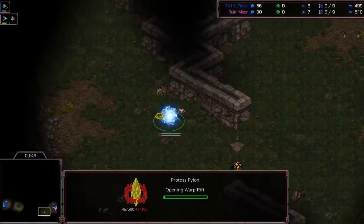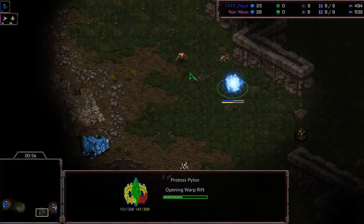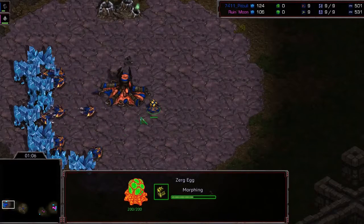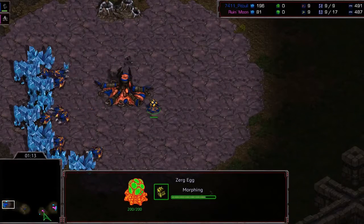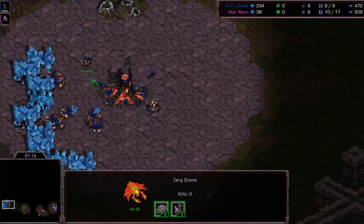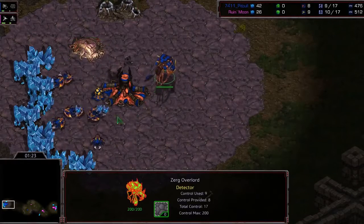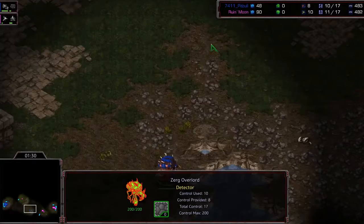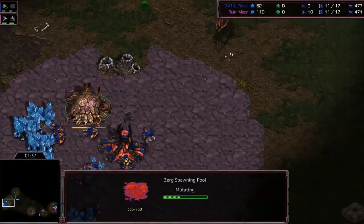We see this probe making a pylon, waiting around, which means he'll likely open gateway here — whether it's 2-gate or 1-gate we'll see. On the Zerg side, an Overlord has been started, so not a 9-pool. Popular openings on this map include overpool and 12-hatch. He makes a pool with this drone — optimized mining from this mineral patch. The Overlord is not going to see Ruin, and Ruin can't see the Overlord, but he scouts in the right direction and will be able to see that the Zerg opened overpool.